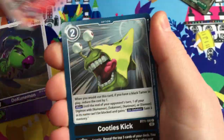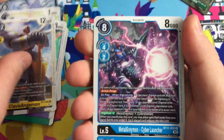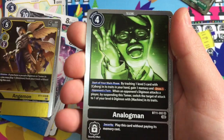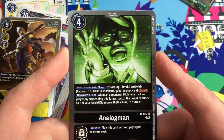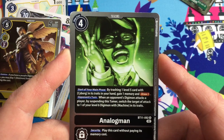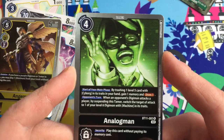Here we go - Dokunemon, Bearmon, Cootie's Kick, Ice Statue, Cutemon, Palmon. Shiny Andromon, Analogman - glad he's shown up. He's just a rare, but I haven't really seen much of him. He's the big bad guy in Digimon World 1, not very well written, but a pretty cool character nonetheless, and it's nice to have his profile in high quality.